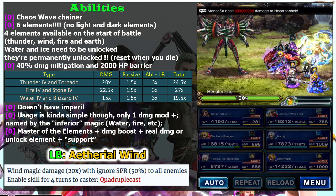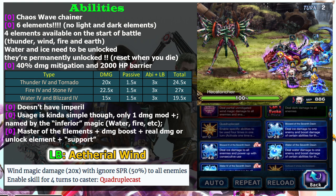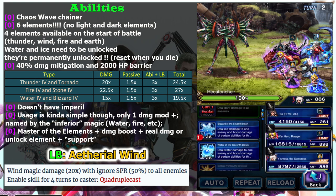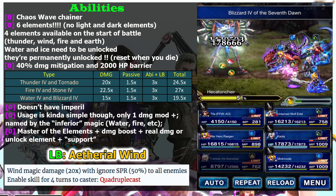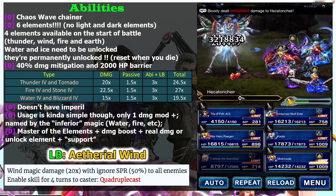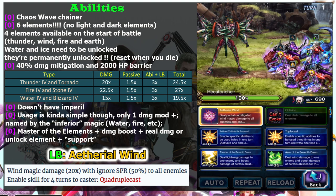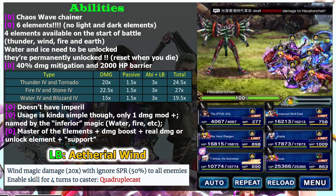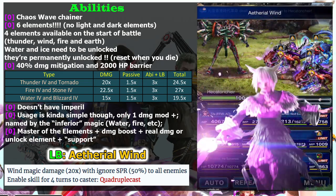She also has a support ability — there's one cooldown ability for 40% damage mitigation and a 2000 health barrier, which is really nice. Usually we use 30% damage mitigation until we have 50%, but with Istola you can have 40% instead. The thing I don't like is she doesn't have imperil.